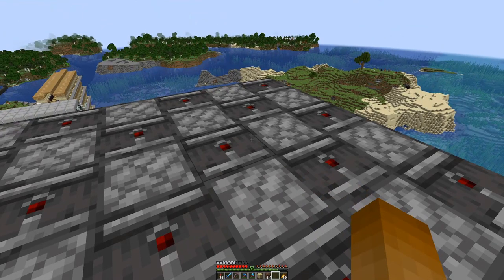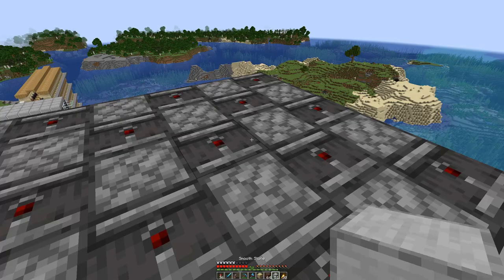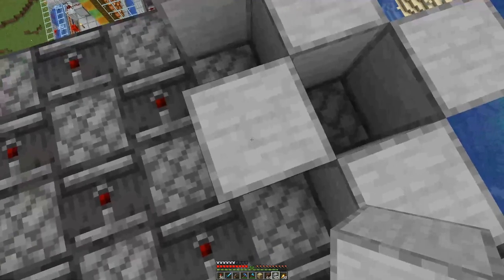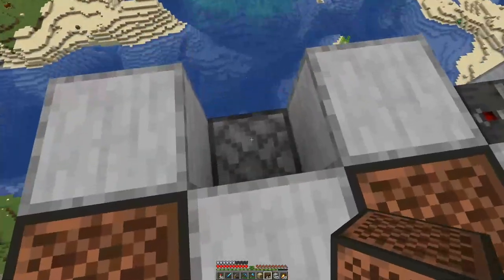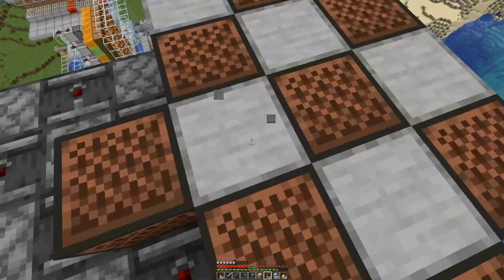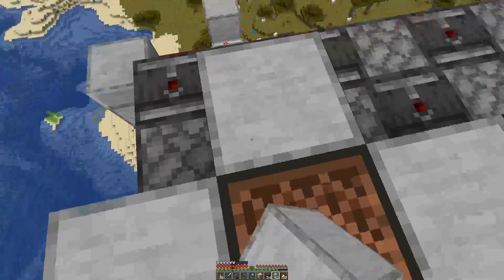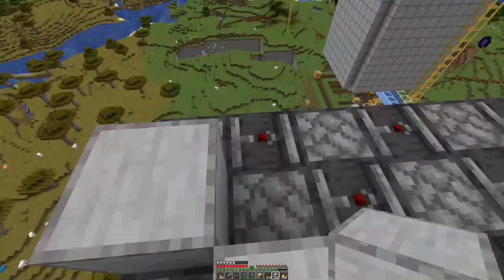With this layer done, all that remains is the last one. We will place solid blocks on the observers — the observers will power the solid blocks, and then in the gaps we will have note blocks. Those note blocks will be powered by these blocks, and they in turn will power the piston below.